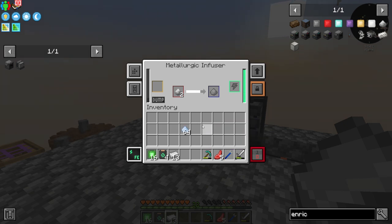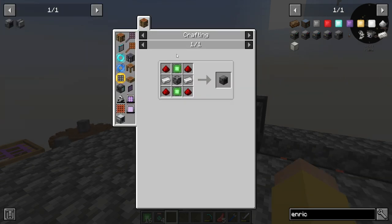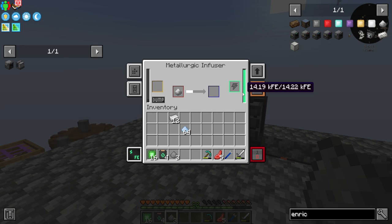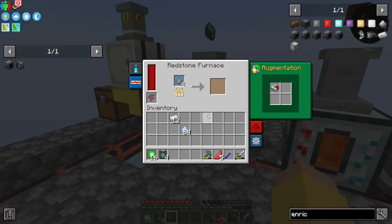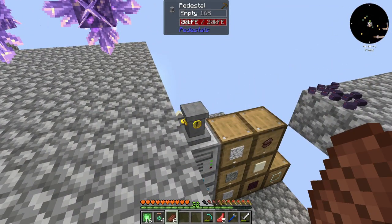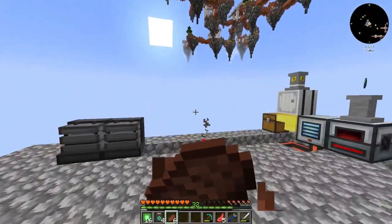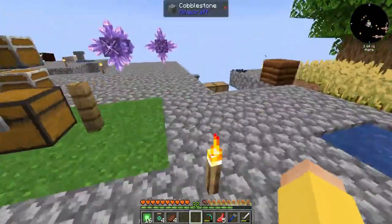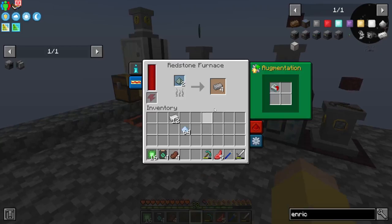Steel Dust goes back in here and that makes Steel Dust which can then be smelted into Steel Ingots, which can then be used to make Machine Frames. I think I need four pieces of Steel — one, two, three, four. I was wondering why I was hungry, and why I didn't have anywhere for all of my stuff to go.